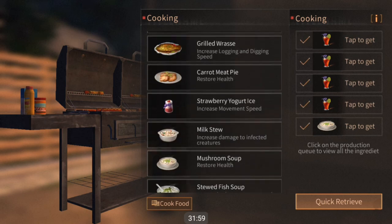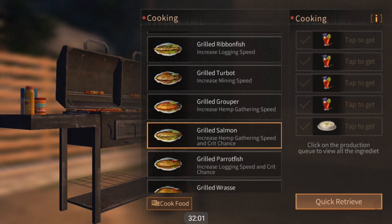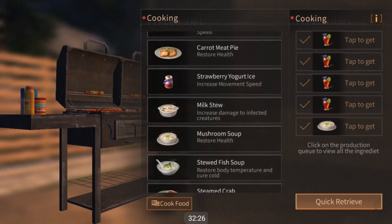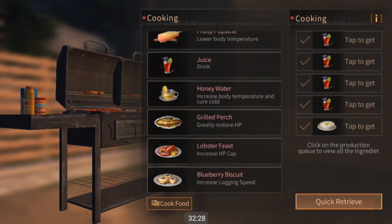There's also a dish that increases your maximum energy — energy is your meter for running or attacking with your melee weapons. After looking at all of this, there are some foods that I really recommend you have maybe one or two of on you at all times, besides your favorite food that you like to make with your abundance of ingredients.